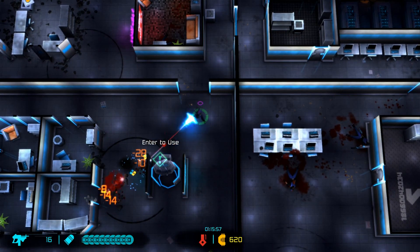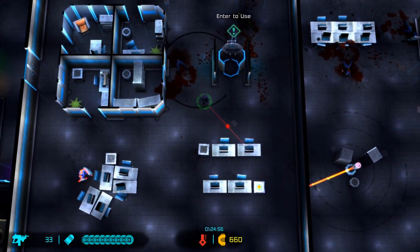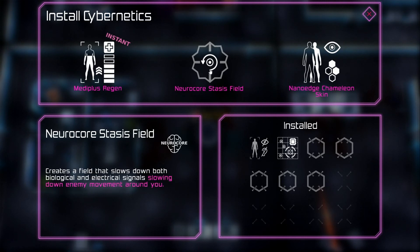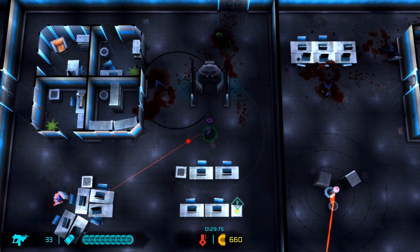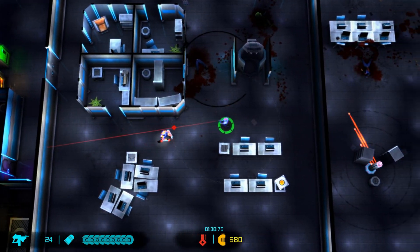So there's an enhancement station, and we did hit the guy in the back with the shield. We have to enter from the other side to see what we get. This is another unlock I got in chapter one - we can instantly get our health back up to full. And this neurocore stasis field creates a field that slows down both biological and electrical signals, slowing down enemy movement around you. I really love this one - it's a passive that creates a shield around us.